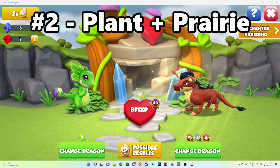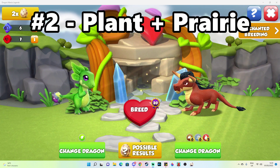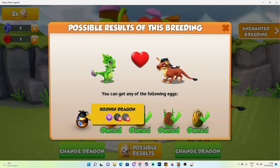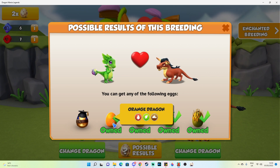The second best combination you can use this month is the plant plus prairie dragons, or any dragons with the same elements as prairie, such as the tribal, harpy, elephant, owl, orc, or mystic dragons. This combination has a very high, almost 6% chance to breed the Hogwind Dragon with just 5 other possible outcomes.